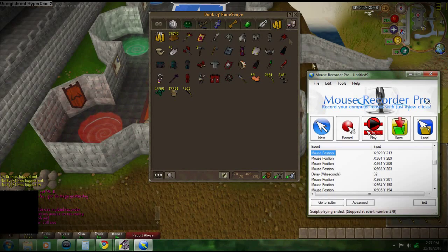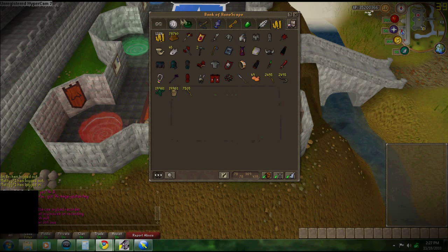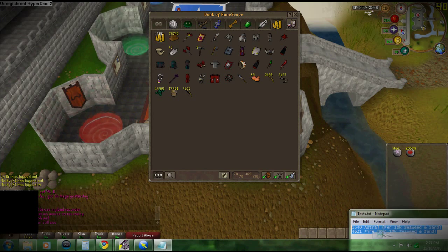It'll be repeating that entire process as shown in the video. The reason for the mouse not moving is because it gives you time to do whatever you want — type to a friend, open up your skills, see how much experience you have left until your next level, or just browse on another screen.